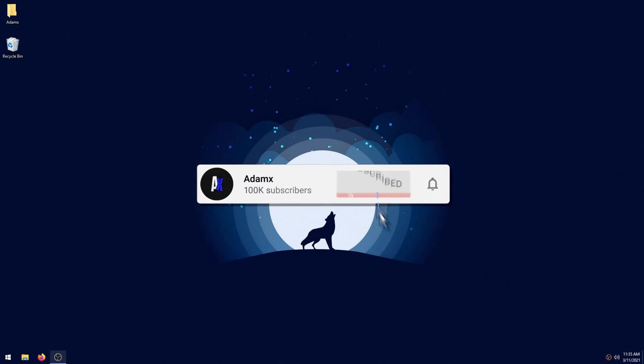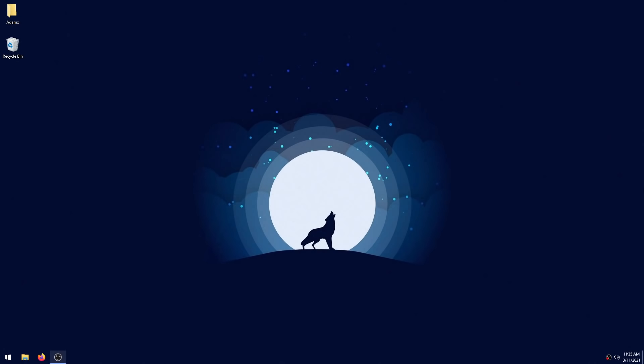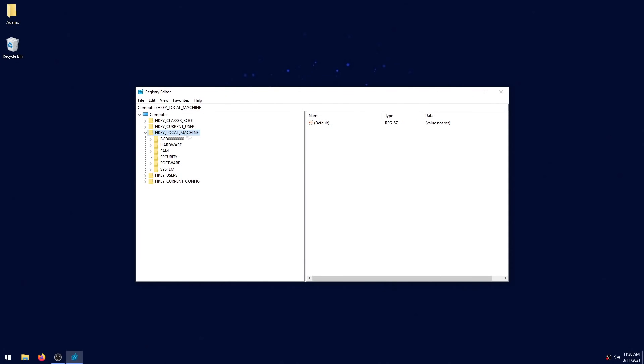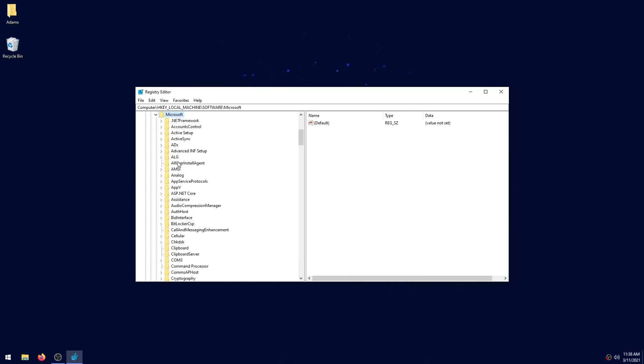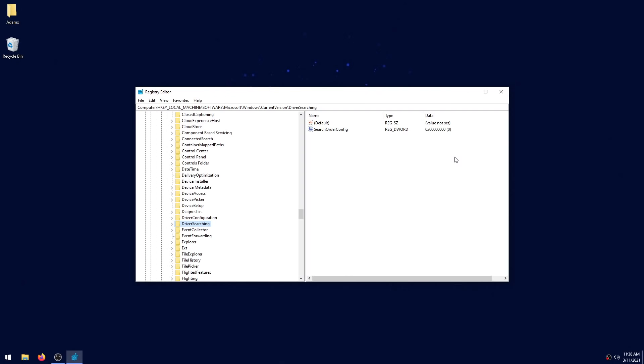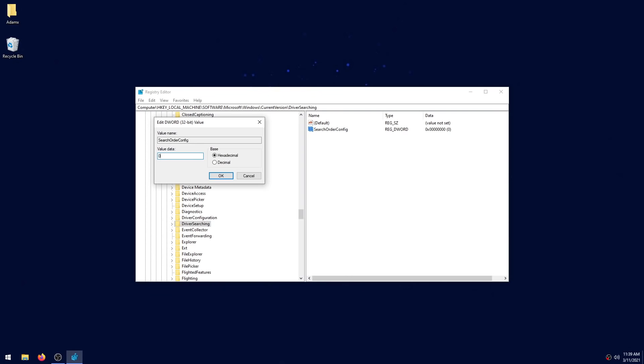Let's first disable automatic driver updates to avoid Windows giving us a bad driver again. Click your Windows key and R at the same time, then type in regedit and click Enter. In here, double-click on HKEY Local Machine, then double-click on Software, then Microsoft. Scroll down to find Windows and double-click it, then double-click on Current Version. Scroll down till you find Driver Searching and click it once. On the right, find the string value called SearchOrderConfig — if you don't have it, right-click, click New, click String Value, and name it SearchOrderConfig. Double-click it and make sure the value data is set to zero, then click OK.